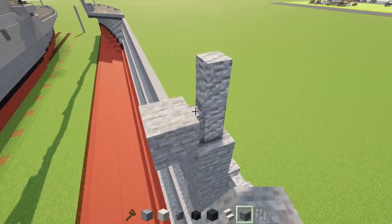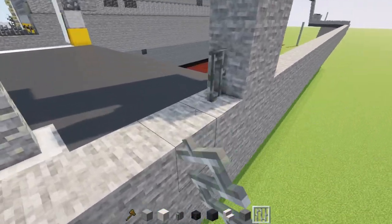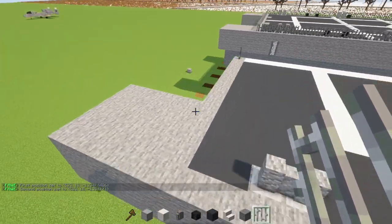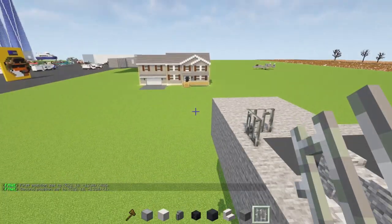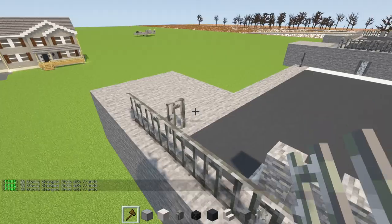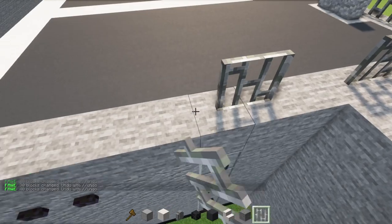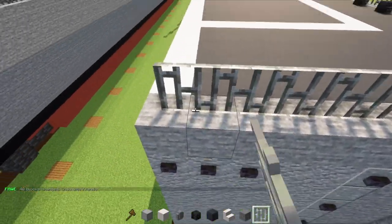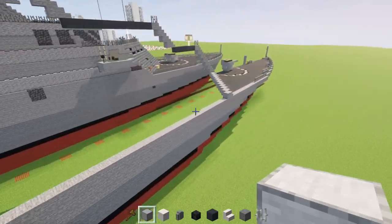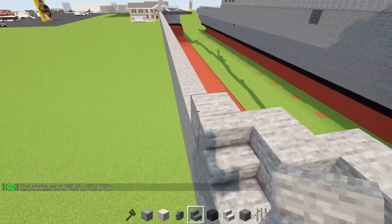On the border here, add in iron bars. These are going to extend all the way across around the gray area, so there'll be a corner right there. Extend it however long this section is and then make it go right down to the middle. Then go all the way to the front and add another stone stairs here.